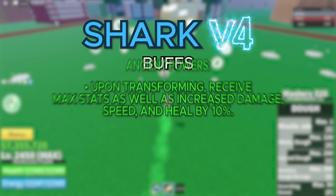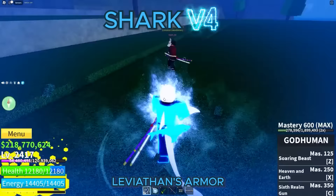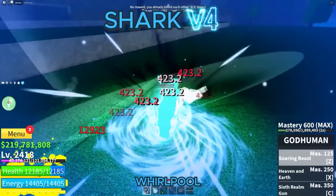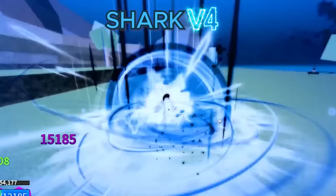Moving on to the V4 for the Shark Race, you get the passive buff all races get: max stats, increased damage and speed, and you heal by 10%. The first ability is Leviathan's Armor — you gain a huge water shield which regenerates by dealing damage. The shield blocks 85% of the damage dealt to you and can go up to 20% of your max health. In the upgraded version, the shield capacity increases and the shield's health can go up to 40% of your max health. The next ability is called Whirlpool — you apply a water debuff to your enemy, slowing their speed and reducing their defense, and it stacks up. In the upgraded version, the debuff lasts longer — before it lasted 3 seconds, now it lasts 5. For the transformation, in the normal version you get a pretty cool tail, and once you transform you glow with a blue aura and look really badass.